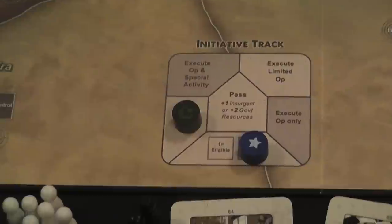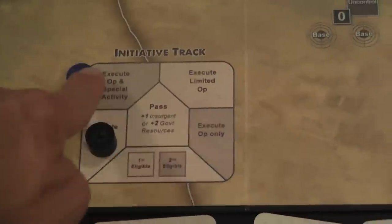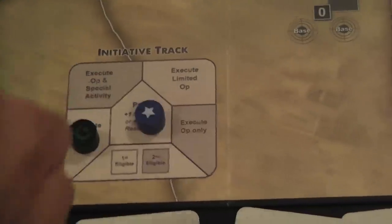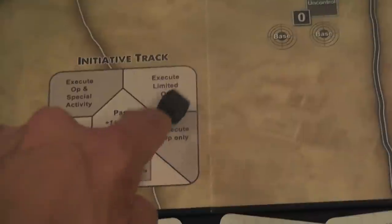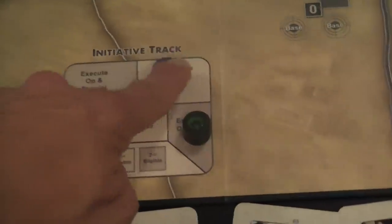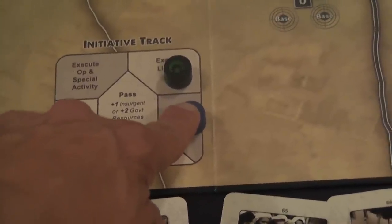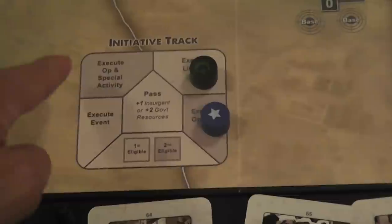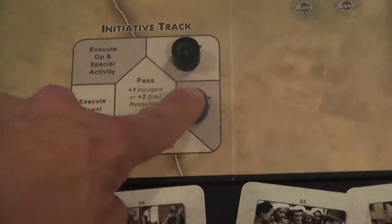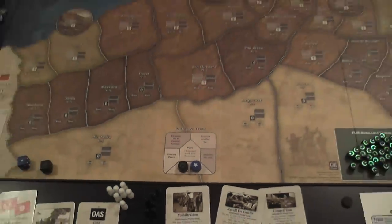Now the way this is resolved is beautifully elegant. Instead of graphs or flowcharts from previous games, the possible actions have been organized in an initiative track, where you have room for the first eligible and second eligible. The first eligible takes an action and places their marker. Then instead of complex conditional logic, the second eligible must place their marker adjacent to that one — so you can literally see on the track what options are available based on what the first player did. What a great way of simplifying and making things more intuitive.